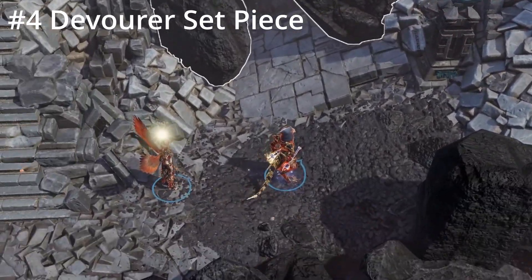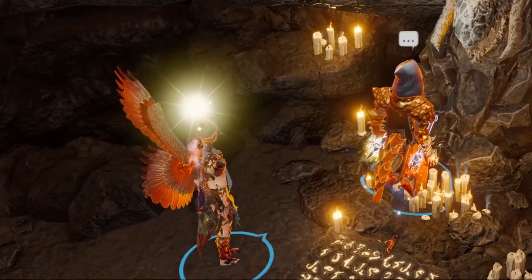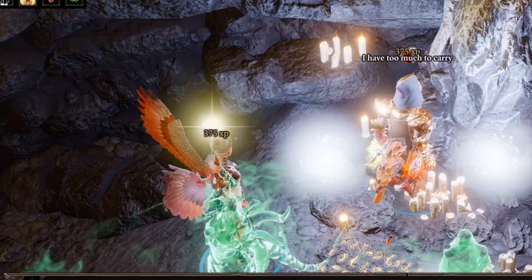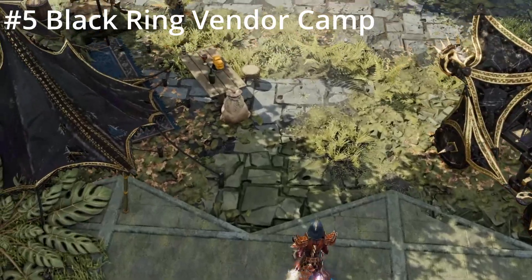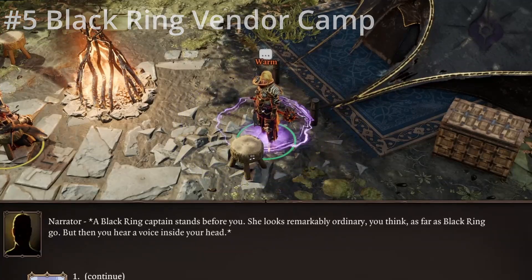If you're looking to complete the Devourer's set, don't forget to enter the cave beneath the Altar of Zorostissa and place a Flame Rune in the mouth of the dragon to obtain the Devourer's Eminence Leggings.